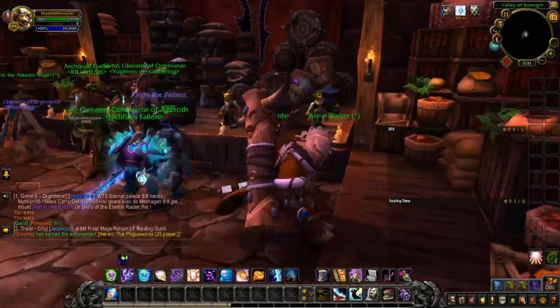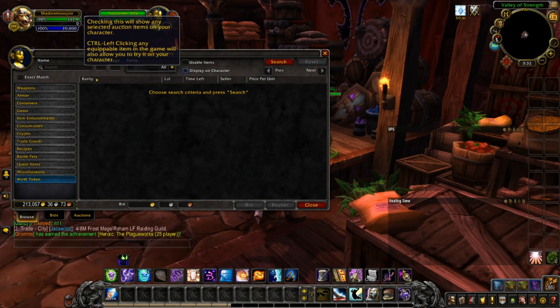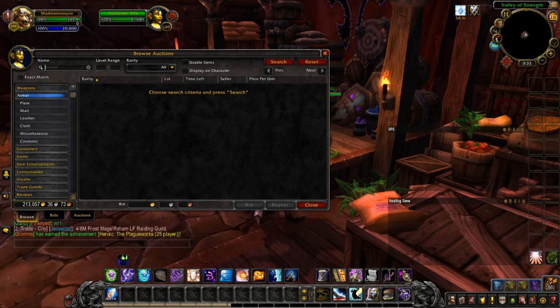Here's the old auction house. The old one is just for buying stuff — there's your bid, there's your auctions. You can search for items, you can have usable items display on a character. You have a royalty level, timelapse, seller, price per unit, and then you have the exact match. You can type something if you're looking for something. You have your weapons — one hand, two handed, ranged, and miscellaneous.